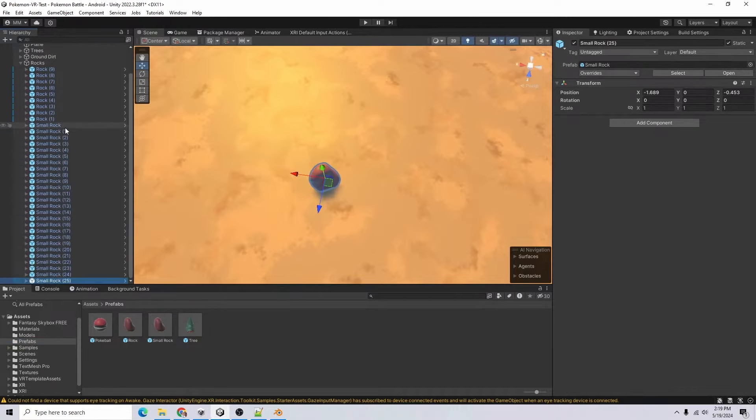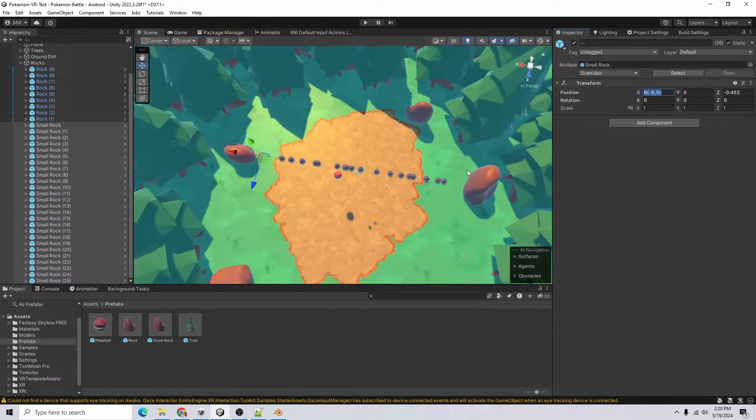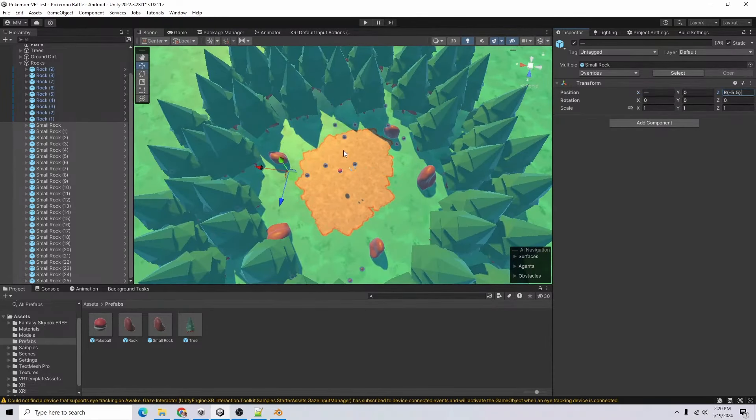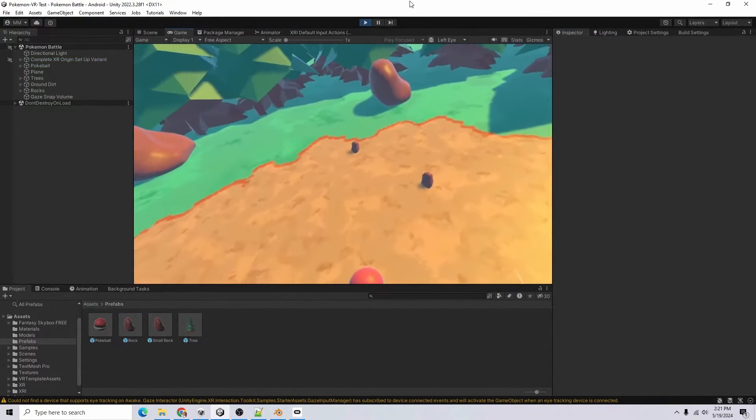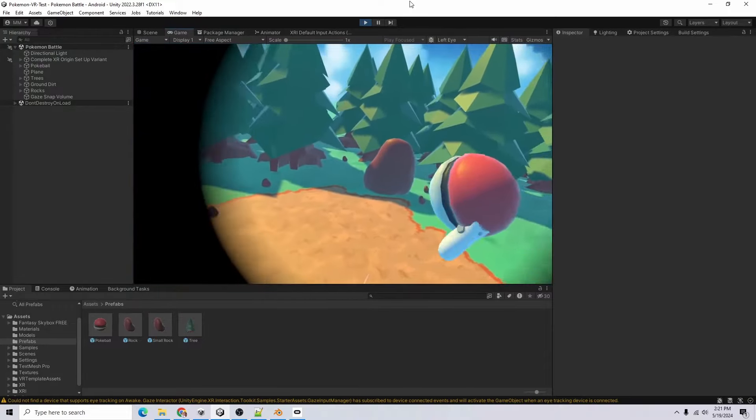Got our smaller rocks now. Highlight all of them, do random between negative 5 and 5. Let's see how that looks in the game. Hey, there we go — rocks on the ground! Better Pokeball, try and catch that rock.